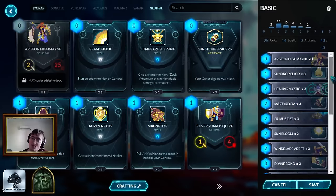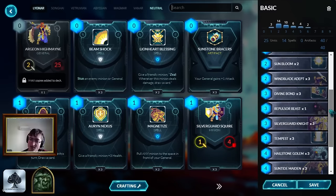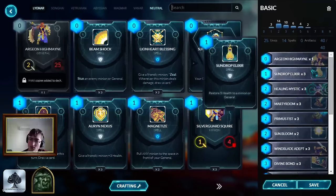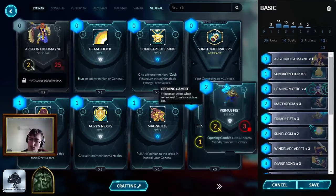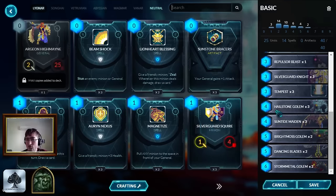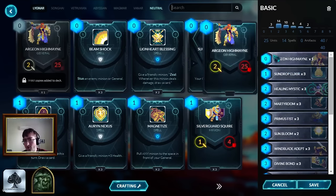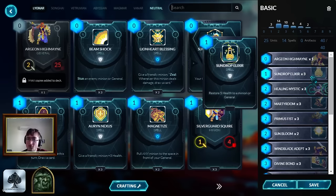The basic deck is something that you can build just with basics and commons. About two-thirds of this deck is basic, give or take. You can throw this together within a couple of days of starting playing. So let's just go through card by card. First thing: you've got Sundrop Elixir. It's one of the few spells in this deck, but it's just raw heal.